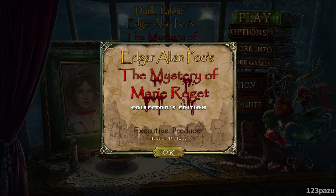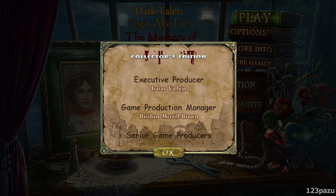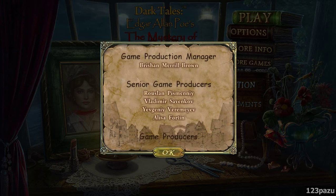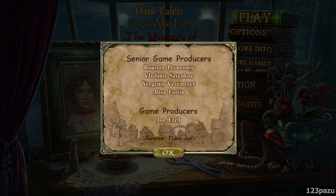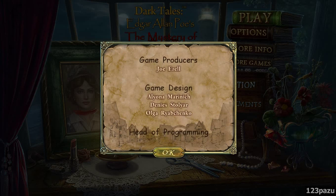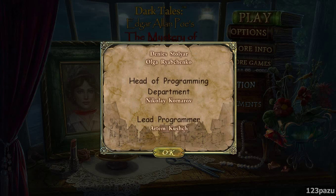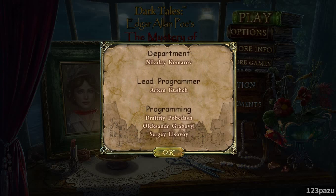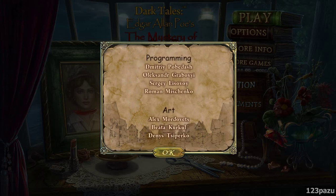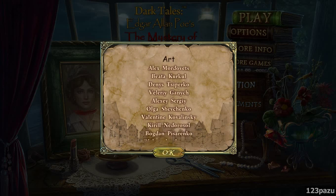So a somewhat happy ending. Yeah, the Marie Roget ghost is now in another world, in a better place, and the relationship between the grandma and Denise is mended - they have forgiven each other, so that is nice. Anyway, this is the end of Dark Tales: Edgar Allan Poe's Mystery of Marie Roget. Hope you guys liked the game and I will see you next time. Say goodbye for now - bye!